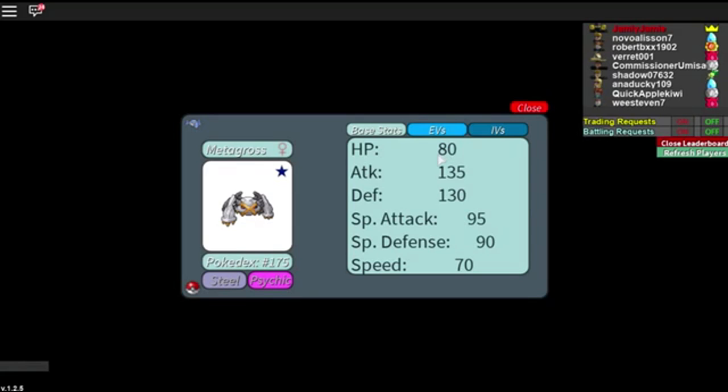Scizor is very similar to Metagross. Metagross is really interesting — it can Mega Evolve, and for Brick Bronze that helps once it's introduced. Metagross isn't very fast and gets outsped by a lot, so there's no point EVing speed. Its attack is very good, defense is good, HP is good, special defense is good. I EV trained mine in attack and defense maxed out. You could do attack and HP for special defense tanking capability. When it Mega Evolves it gets 110 speed, so for Mega Metagross you might want to EV train attack and speed since it outspeeds even Garchomp.